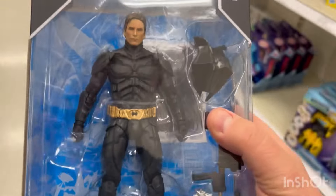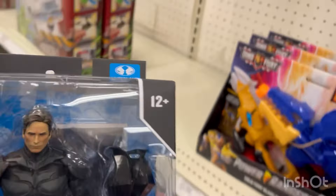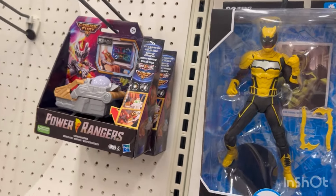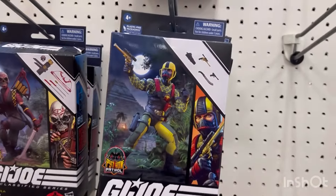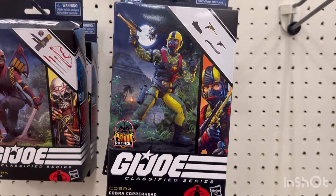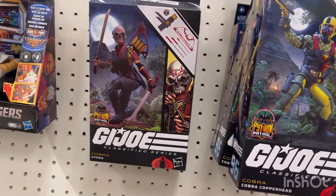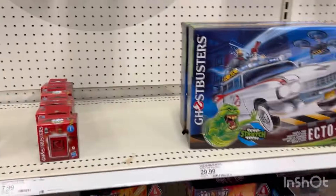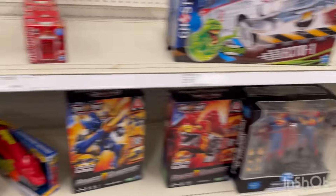I've got the other one — the chase figure with the wired cape, which is very, very cool. Catch and release, Bruce. Let's see — Cobra Copperhead on sale for $17.49. Still got that Silly Superman 2-pack. This is still $45.